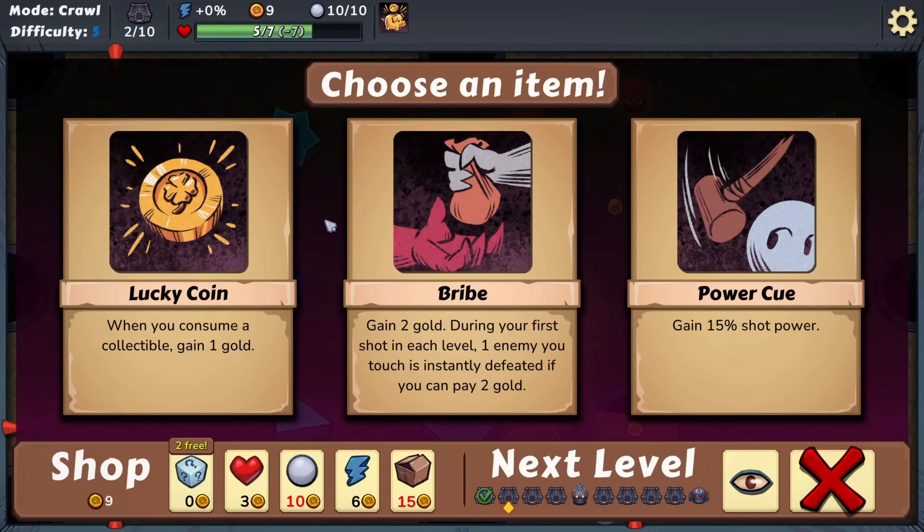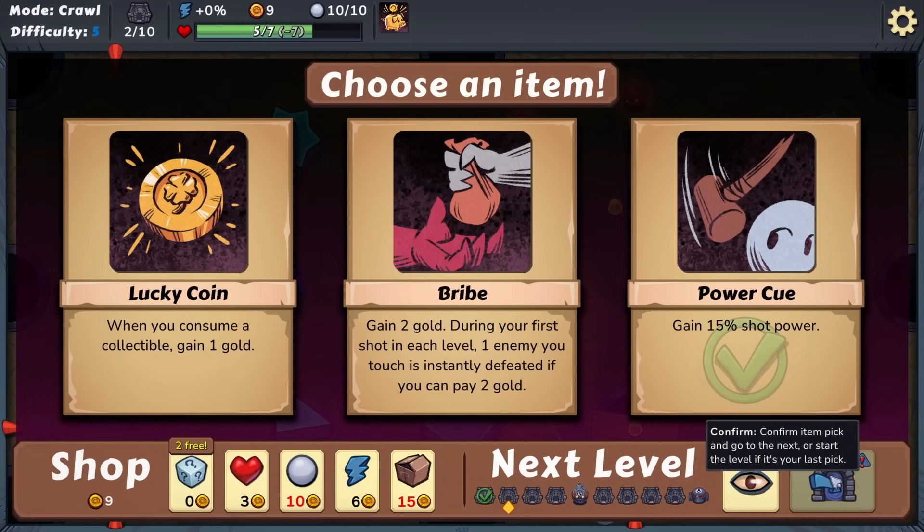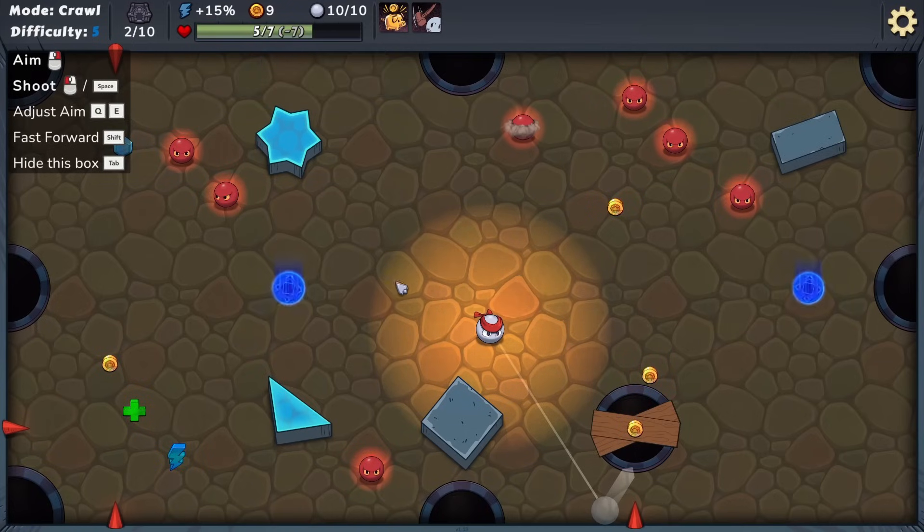We get to choose a free item. There's Lucky Coin - gain a gold when you consume a collectible - and Bribe which gives two gold. There's also a shot power item: during your first shot each level, one enemy you touch is instantly defeated if you pay two gold, or gain 15% shot power. That could be quite good - we'll go for the 15% shot power, so we're going to hit the enemy ball things a bit harder. We confirm: plus 15% shot power.